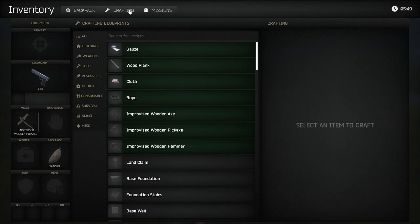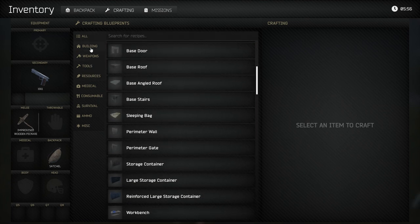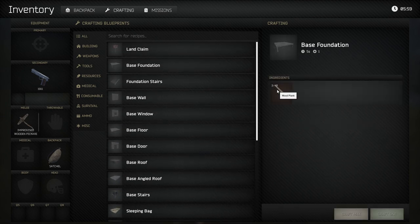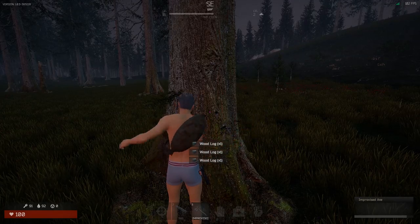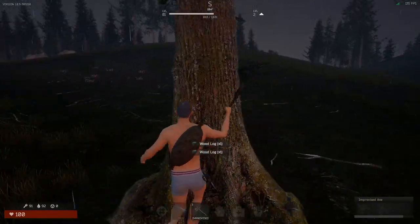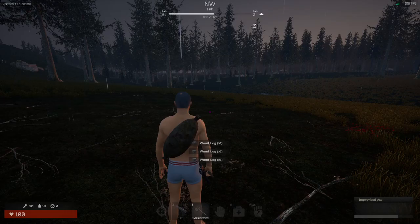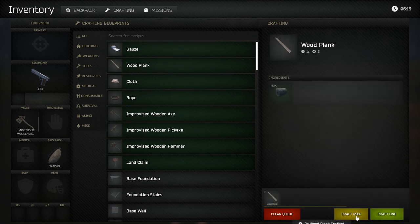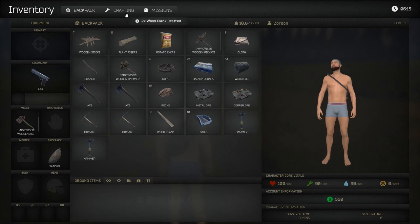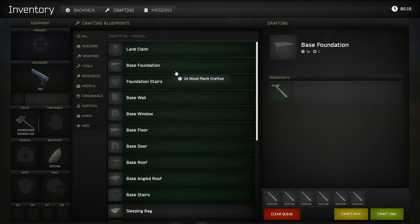Now craft a foundation for your base. You can type 'foundation' in the search or go to the building tab. To make a base foundation you need 40 planks, which means 20 logs since one log makes two planks. Let's get to wood cutting. We already have some wood from completing the mission, so grab max planks and craft — we need just one more plank.